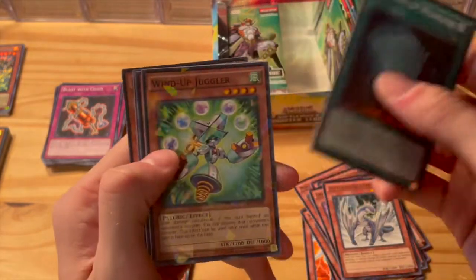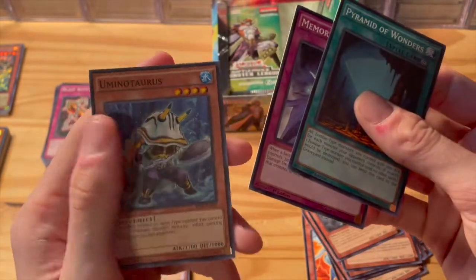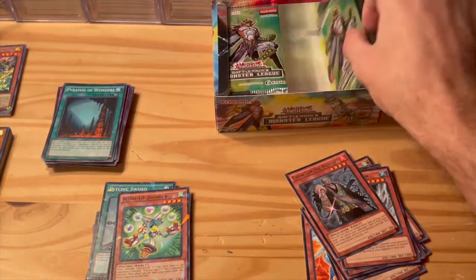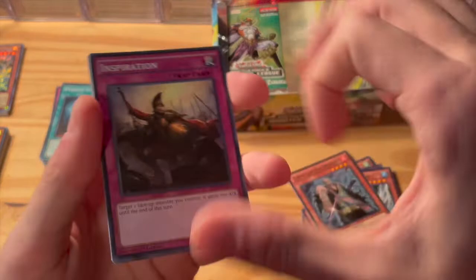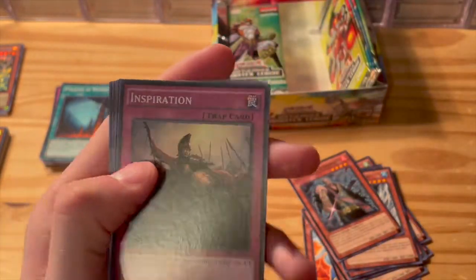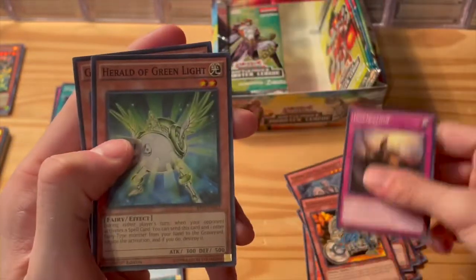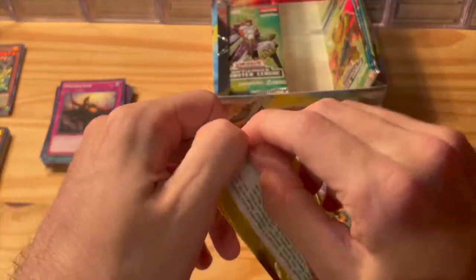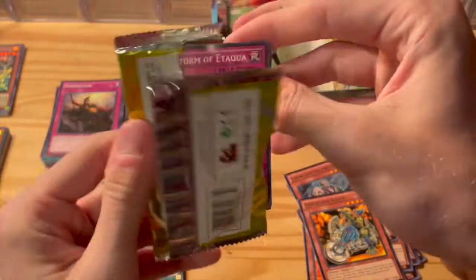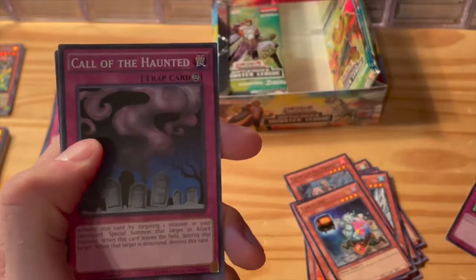Pyramid of Wonders, Wind-Up Juggler, Chou Lin the Prophet, Memory Loss — nice, that's a throwback card. Inspiration of the trap card, a common card, Unstable Evolution, and then Disc Blade Rider as a rare, Herald of Green Light, and Gyroid. Windstorm as a shatter foil, Tardy Orc, Call the Haunted — always a good card — and the Dolce Baffle again.